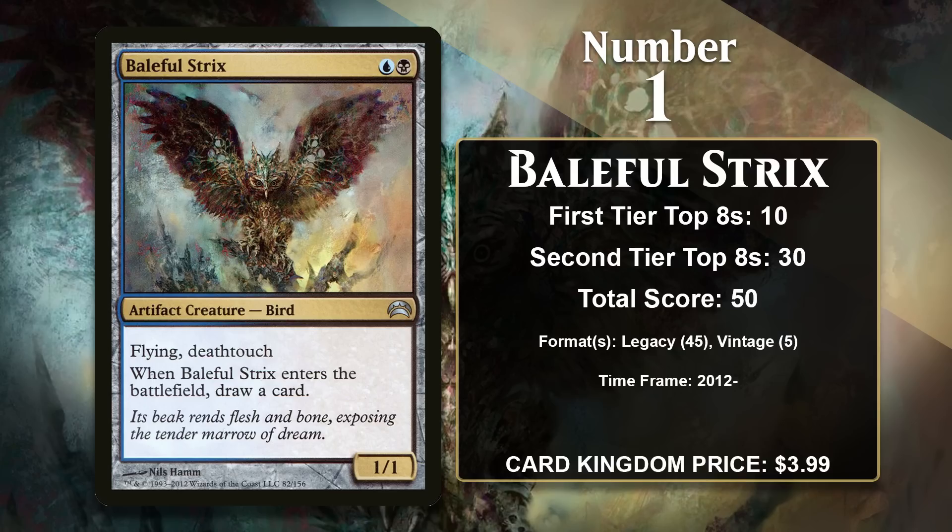It's always going to give you a two-for-one. It's heavily played in Legacy, showing up in a wide variety of decks including Shardless Bug, Aluren, a variety of control decks, Death's Shadow, and Doomsday. It has found more limited success in Vintage, but it has gained points there as recently as earlier this year. It will be interesting to see if, in the long run, Baleful Strix will be able to hold on to its number one spot if Shardless Agent continues to be a core card in both Modern and Legacy.